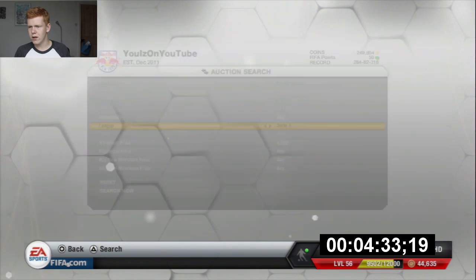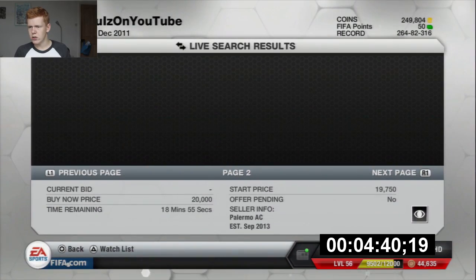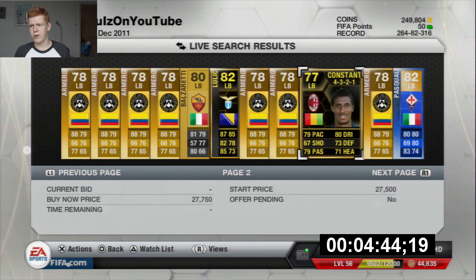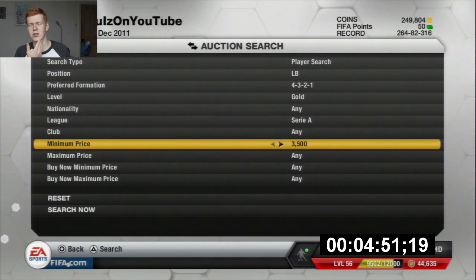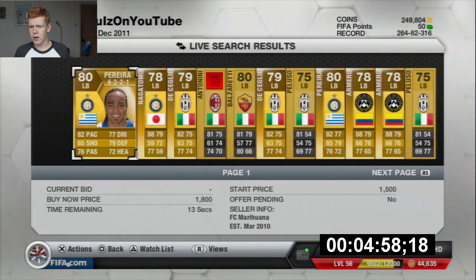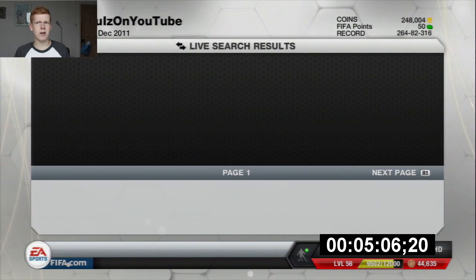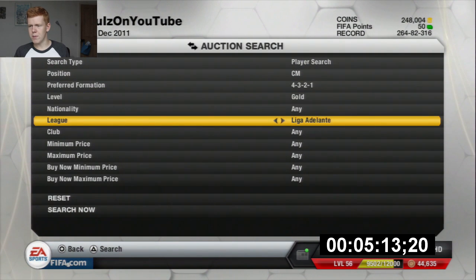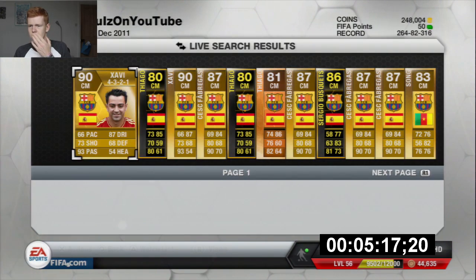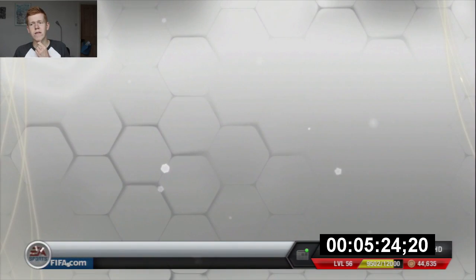Let's go ahead and buy a left-back from the Serie A. I've got a minimum of 4,000 coins and I don't know why I'm doing that. Two minutes left to finish this team. Left-back — let's just buy Pereira. Let's do it. Sign now. Store and club. Then the other centre-mid — we need another centre-mid from Liga BBVA Barcelona, because otherwise he's not going to get a good link. I don't mind buying Xavi — we can buy Xavi for 40,000 coins. I have no problem doing that.